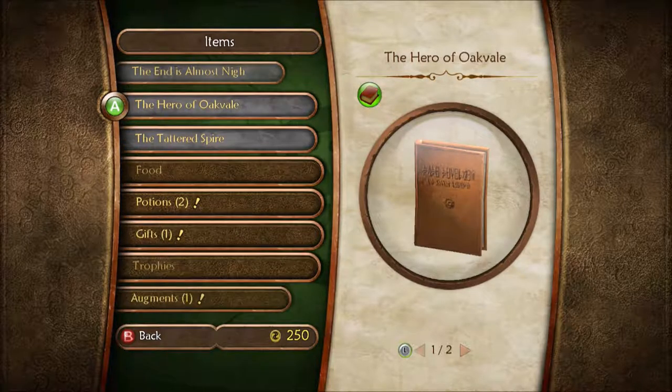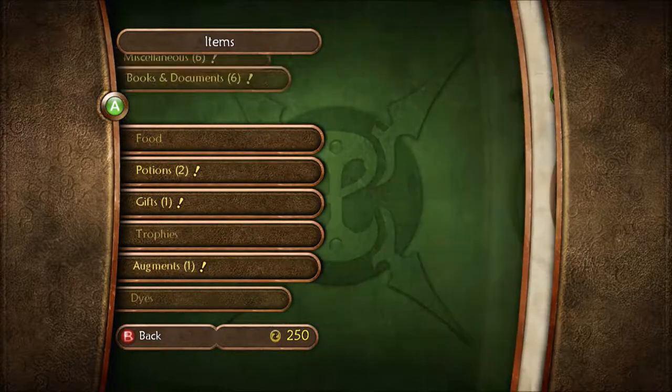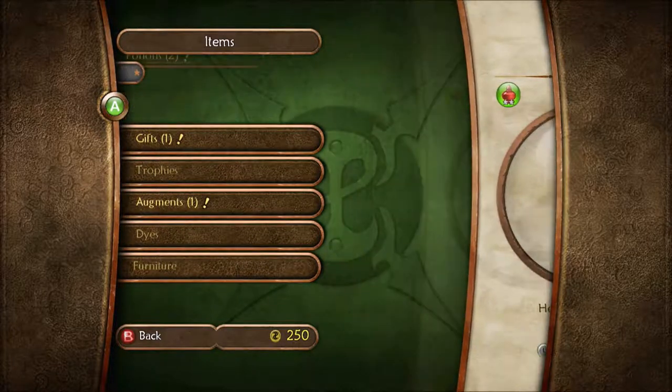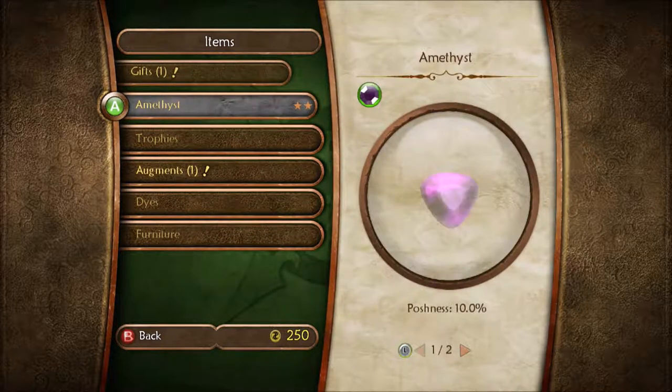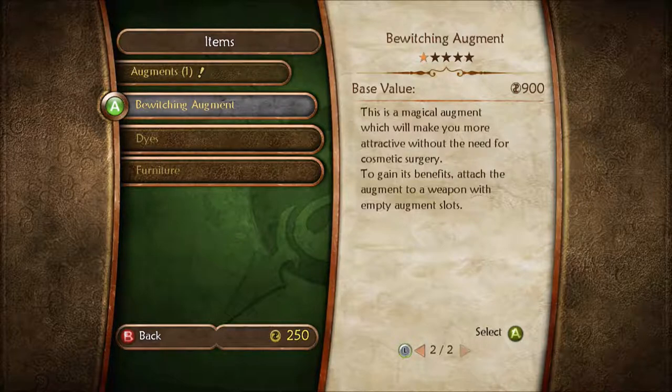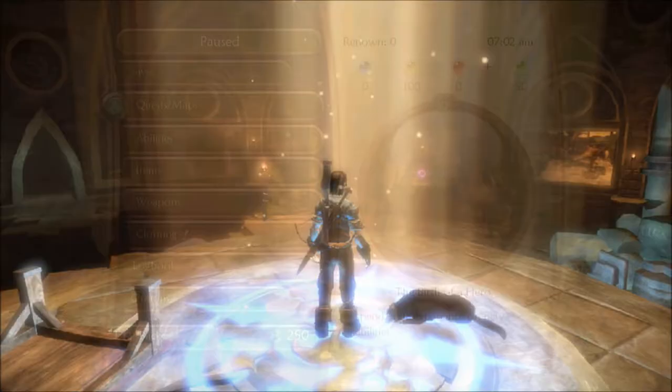The End is Almost Night — your Hero of Oakvale and the Tattered Spire. Gifts, augments — the Bewitching Augment. We went over this one, right? Yeah — it makes you more attractive without the need for cosmetic surgery.